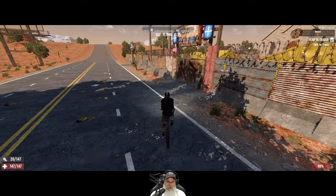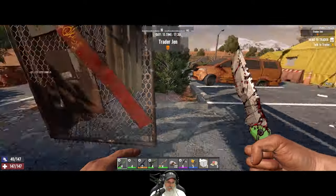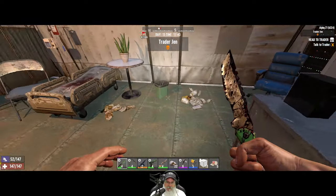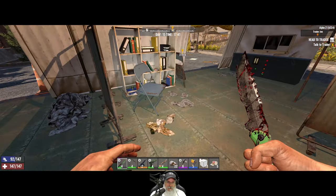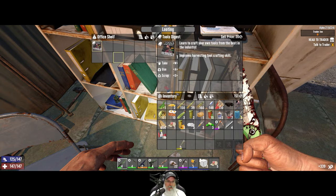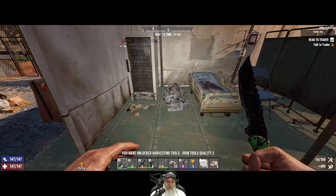Here we go. Let's just loot as much as we can. We've got enough time to do this. Tools digest - we can now make iron tools quality two.